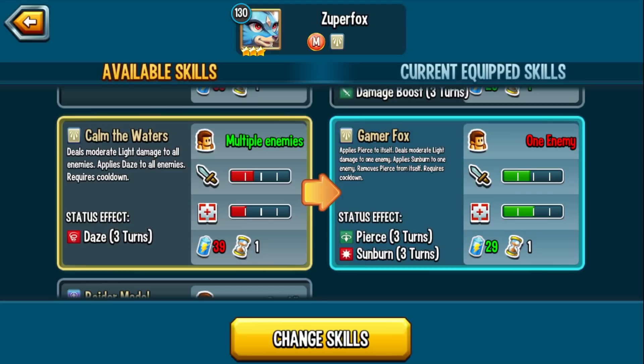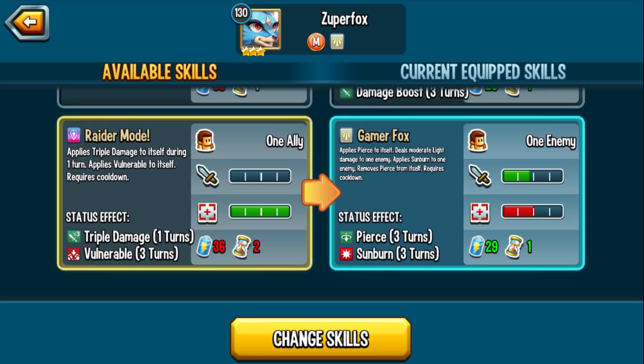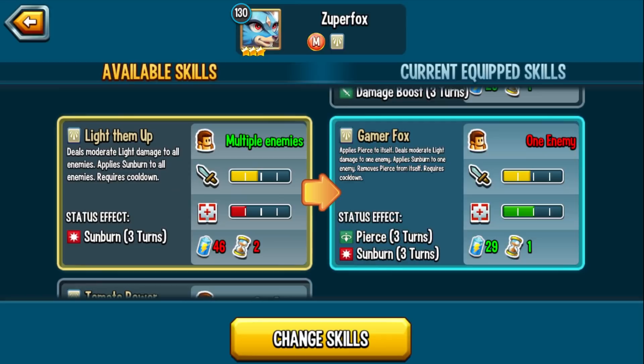Calm the Waters deals moderate light damage to all enemies and applies daze — similar to Vanoss's skill but at 35 damage versus his 30. Daze is a great way to reduce damage output and accuracy, and it only has a one-turn cooldown, which is super awesome. Raider Mode applies triple damage for one turn but gives yourself Vulnerable, making you more susceptible to enemy attacks. However, triple damage combined with Light Them Up will OTK enemy monsters left and right.